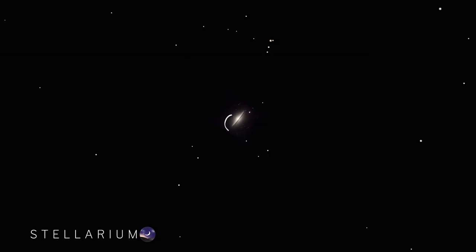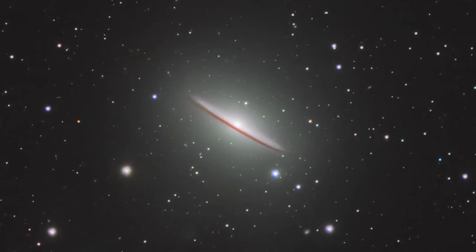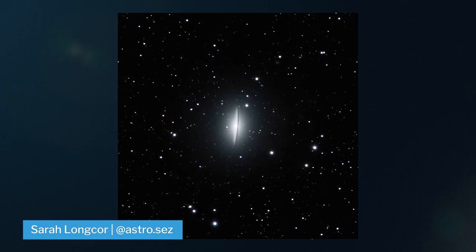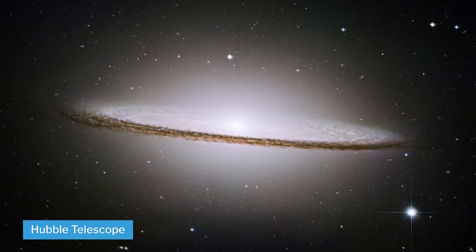Moving on to number six, we have the Sombrero Galaxy, which lies about 31 million light years from Earth in the constellation of Virgo. This target is best imaged around 1500 to 2000 millimeters. This wonderful galaxy is a favorite to many, and here's an image taken with the Hubble Space Telescope.